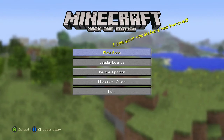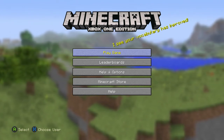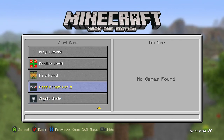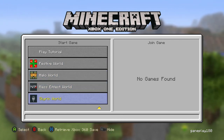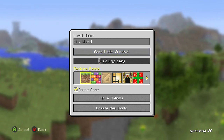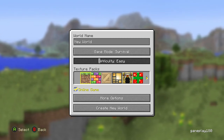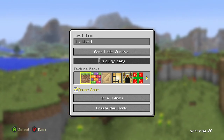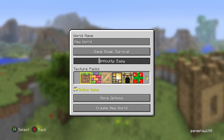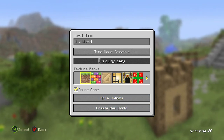What is up YouTube, back with another video in Minecraft, this time on the Xbox One. Here we have the Halo map — I like this one, it's nice. Let's create a world. Let me turn down my volume, I don't want it to echo. Either which, okay, so we're gonna look at the world.